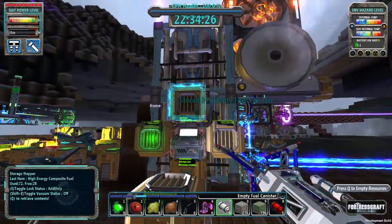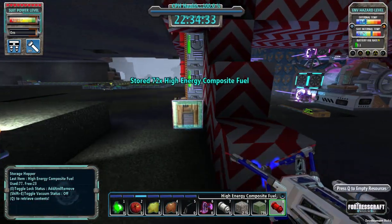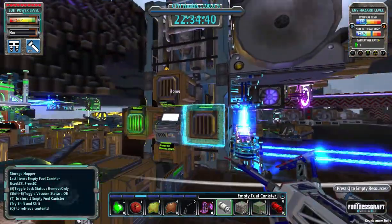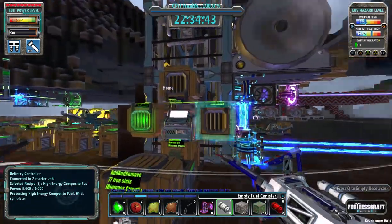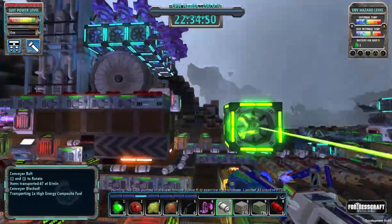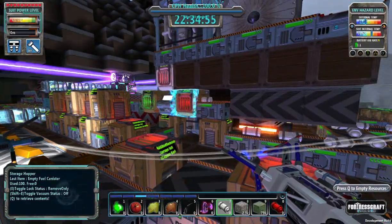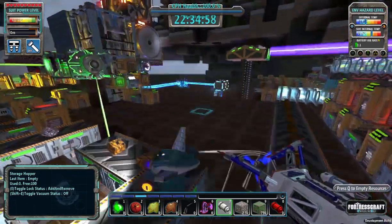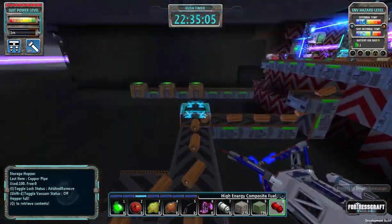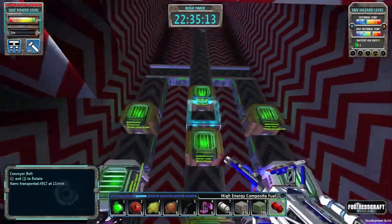I'm going to put this huge bulk of canisters over here so the next big shipment can go to the missiles. I've got another 39 — where else would I have empty canisters? This one's getting fed automatically, which is good. Five more for the missiles and we're slowly building up our missiles.